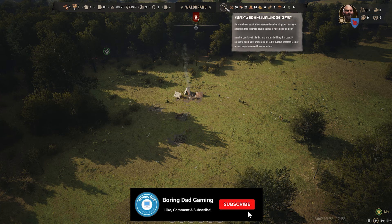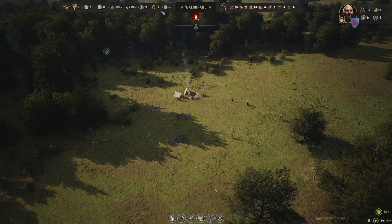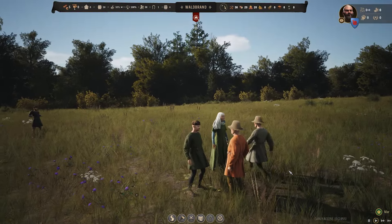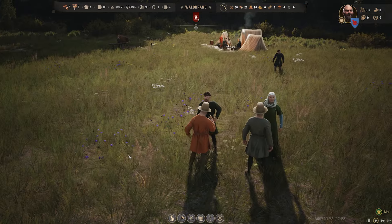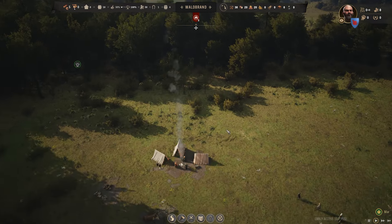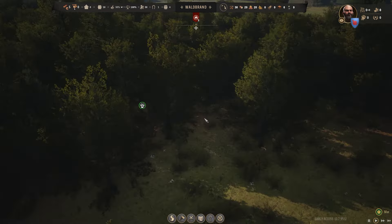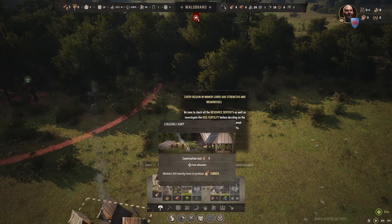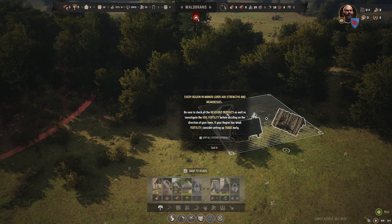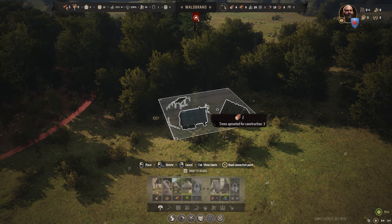Looking at the instructions — eight timber. These are our little guys; you can zoom in pretty closely. I can alter the camera elevation. We've got a little animal habitat here. Let's start off with a logging camp to make sure we've got enough wood. 'Be sure to check all resource deposits and investigate the soil fertility before deciding on the direction of your town.' Not quite sure how to do that, but let's get this started.